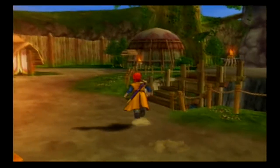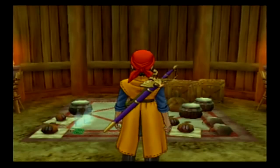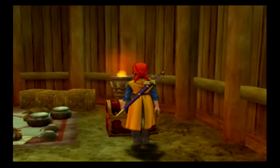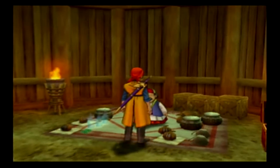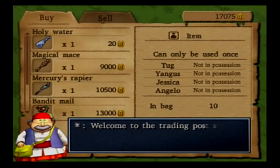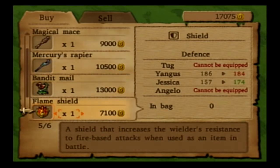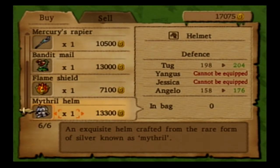Alright, let's get out of here and go into this next hut. I'll check some pots — nothing there. Let's go ahead and open this up. Got a special medicine. Let's see what this guy has for sale: holy water, magical mace, Mercury's rapier, bandit mail. I'm gonna buy a mithril helm for Angelo, give him a power boost there.